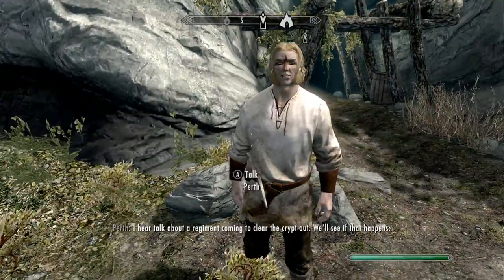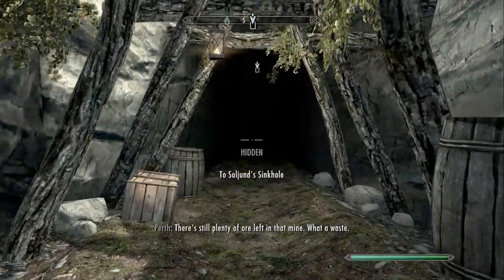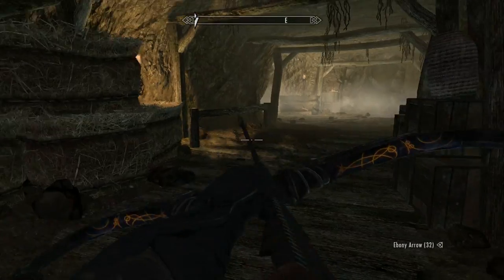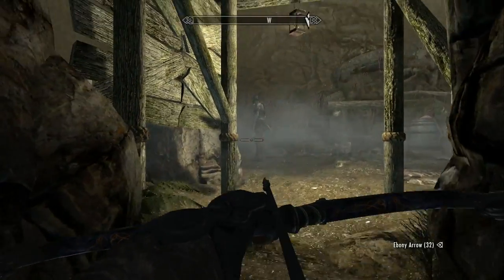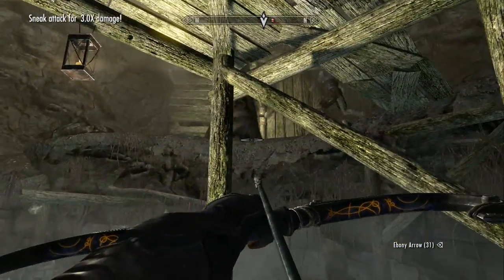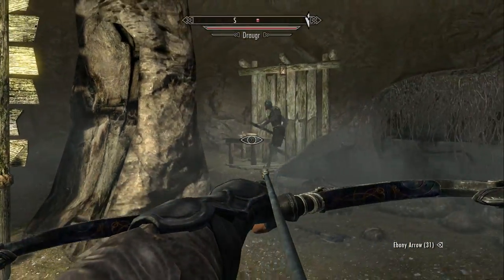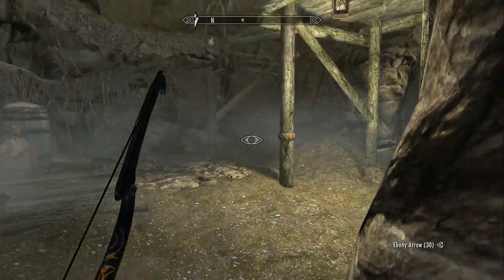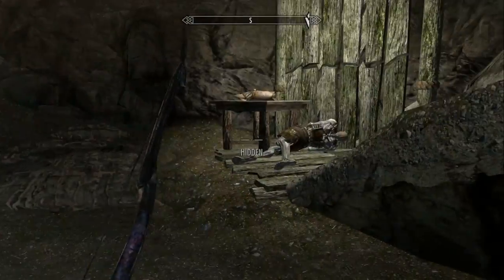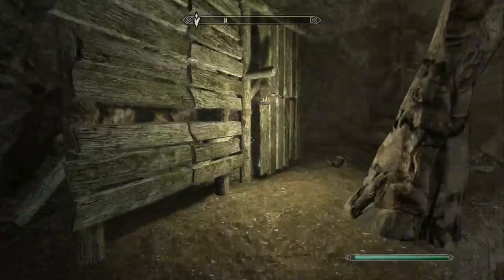Let's go explore the mine and hopefully cure these guys of their Draugr problem. There's also a smelter over here. Let's talk to Perth just to see if he has anything else to say. This guard shouldn't have anything to say. Into the mine we go. Time to kill us some Draugr. From what I've read this place is fairly small, so we shouldn't have a lot to go through to kill all of these guys, to eradicate them completely from the mine. There's one, there's another one, but they still don't actually see me just yet. That's the first time I've been detected in a long time on this guy. I'm a little bit quicker on the draw than you.